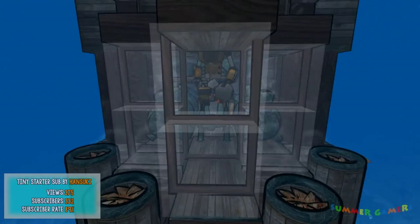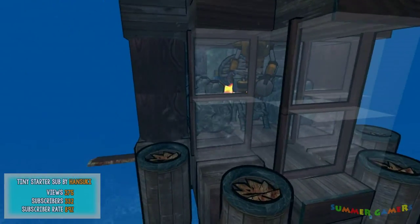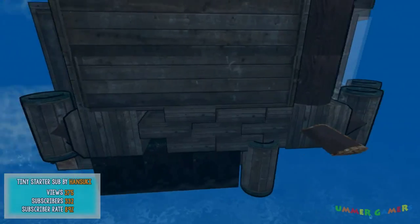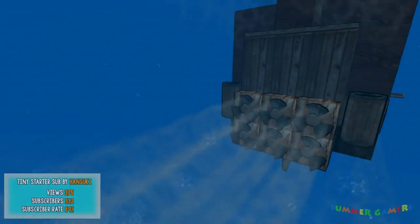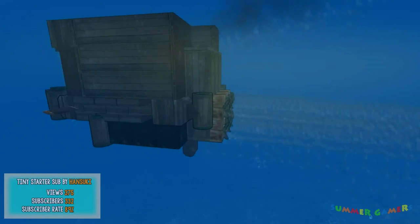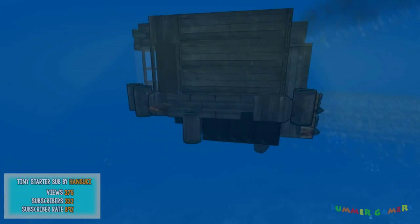It has six propellers, a tiny compact engine in the back along with a viewing window and a door in the ceiling for entering right above the seat. It's very high speed, and looks like it'd be very effective at the beginning of the game as a starter submarine. Now let's get moving to number two.